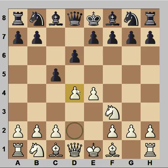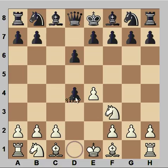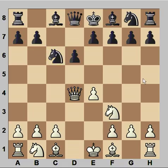Nf3, d6, d4, pawn takes pawn. And how should white recapture — with knight or with queen? Tal recaptured with queen, not afraid of knight to c6, because after he played bishop to b5, the knight is pinned.